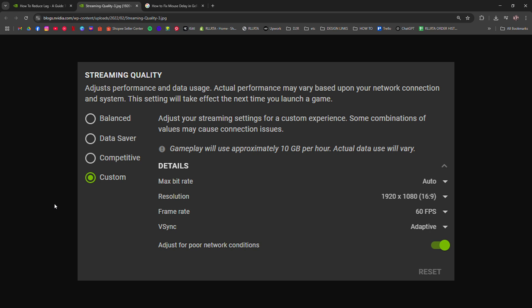Still lagging? Try full screen mode, not windowed — it reduces input delay. On Windows, disable background apps, especially anything syncing, like OneDrive or Discord overlays.